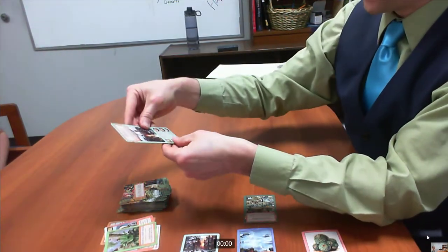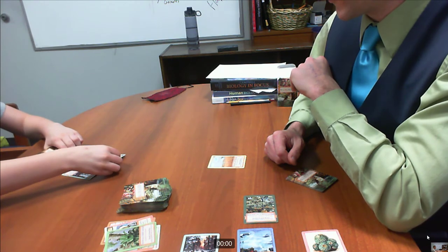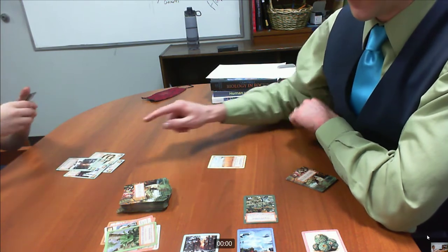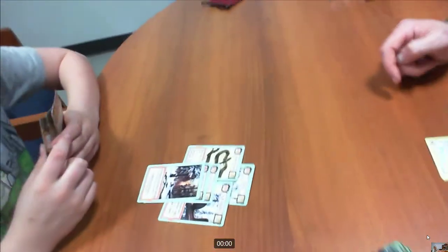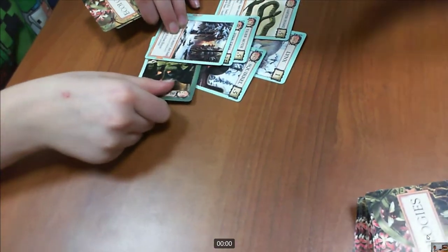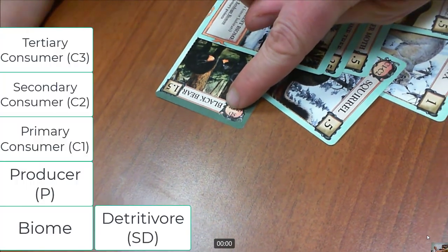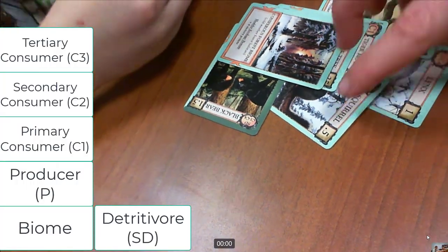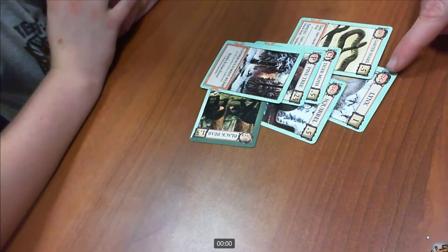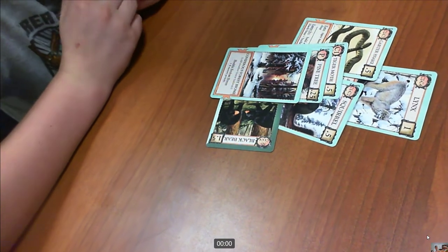Let's skip ahead a bit. Sam puts a garter snake also eating the tiger moth, then a lynx to eat the garter snakes and the squirrels, and then a black bear. This black bear is serving as a detritivore — it has the SD on the top, which means it can eat decaying biomass. At this point we have a producer, a C1, a C2, a C3, and a detritivore. This is what we call a healthy ecology.